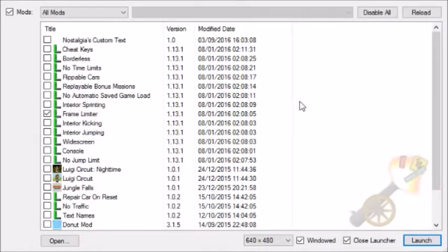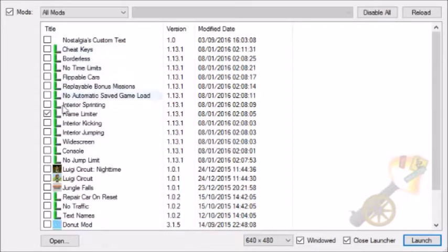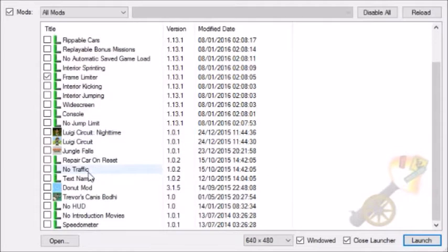So that's all the basic stuff covered. Now into the actual mods that come with the mod launcher. It comes with a bunch of pre-installed mods — all the ones with this little green L come pre-installed with it. You're going to want to make sure that all of these are unticked, except for the frame limiter.